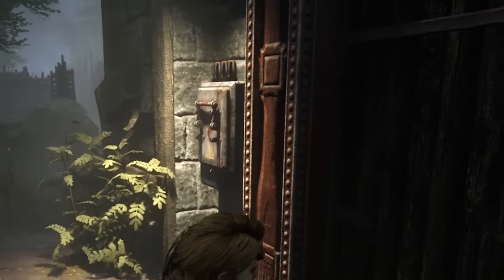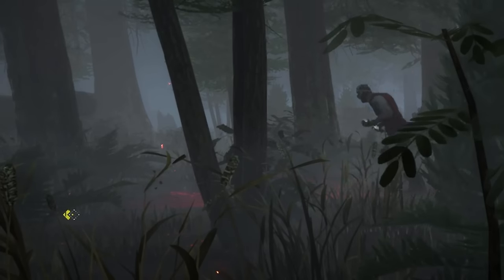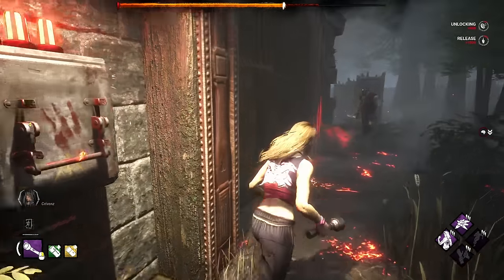So when the killer comes to check it they'll assume no one is nearby and bog off, allowing you to open the gate and escape before they come back.